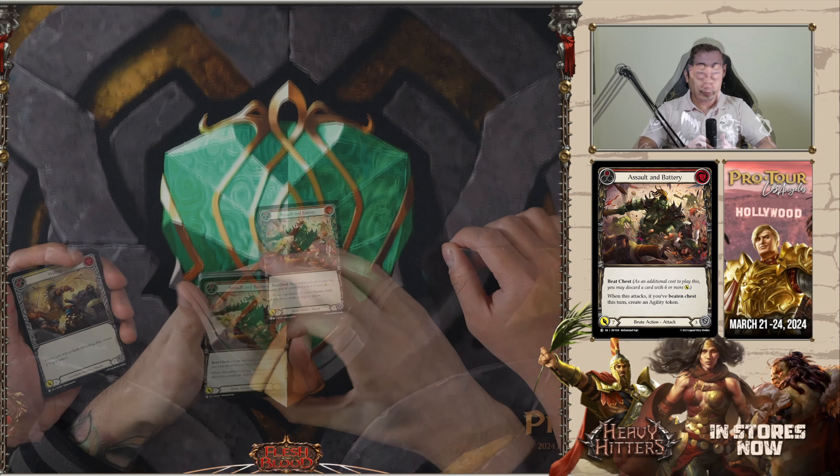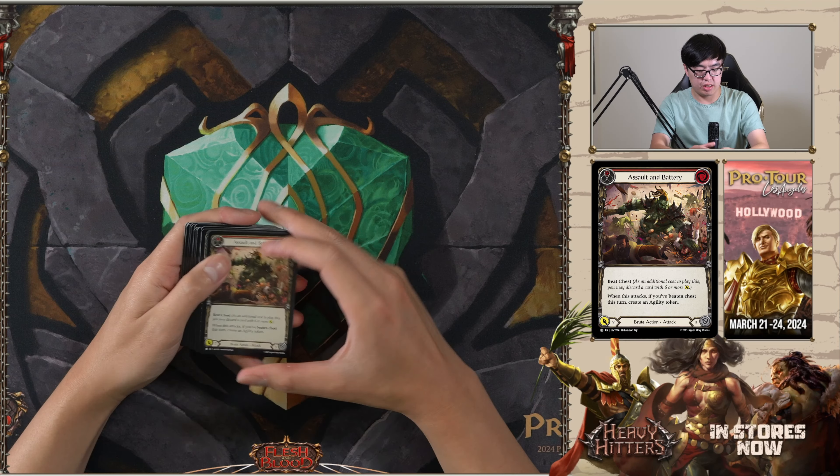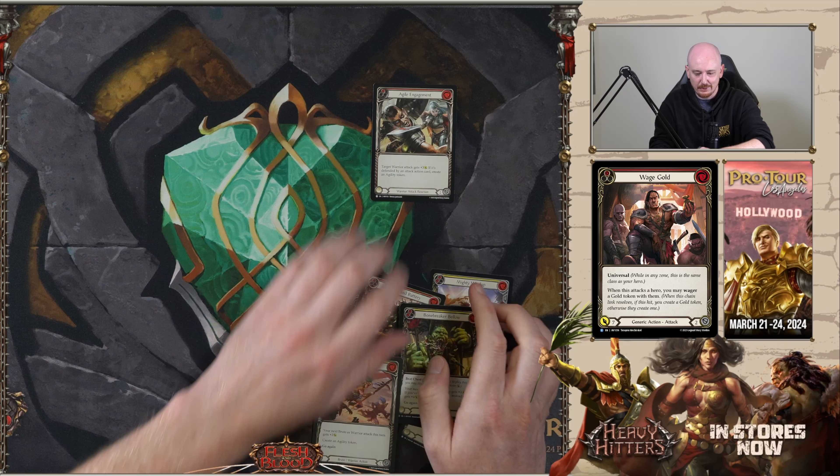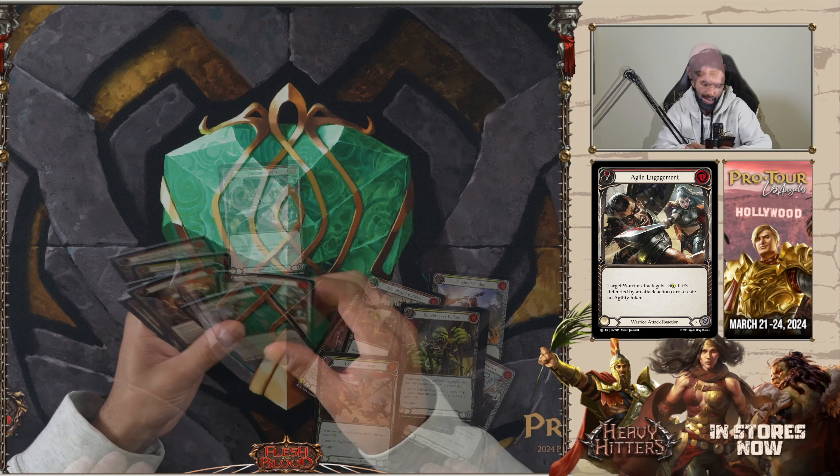So we'll take Agile Engagement. Summarizing the picks: Assault and Battery, Wage Gold, Agile Engagement.